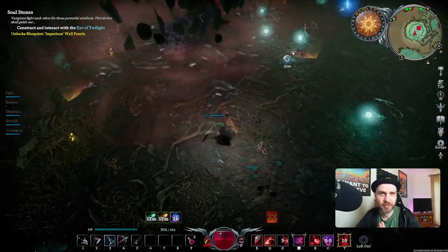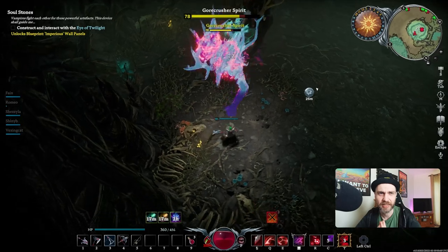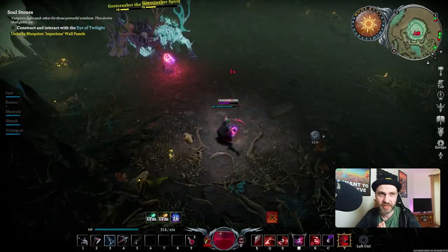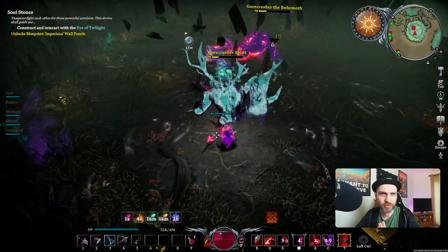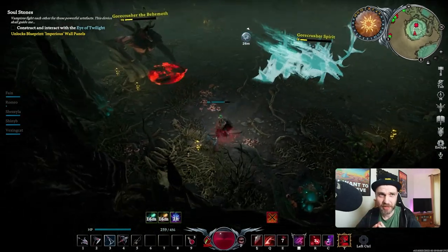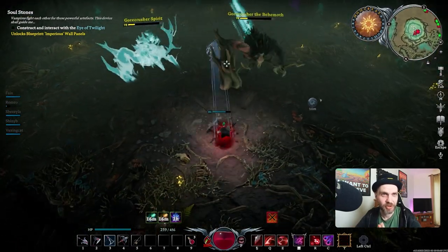Again just keeping at mid-range. Usually around this point he's summoned the second version of himself and there we go, it's just triggered there. This bit of the fight is pretty chaotic — now you've got to avoid two of them. So try and hit what you can. You take out the Spirit Beast before Gore Crusher and it'll just go to sleep and regain its energy, and vice versa. So you've just got to chip away at the pair of them here and just do your best to avoid both, which can be quite random and quite difficult.